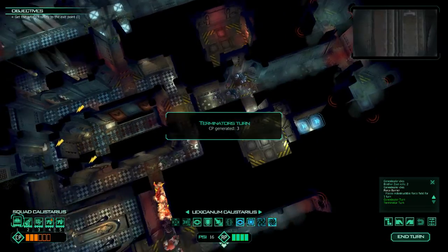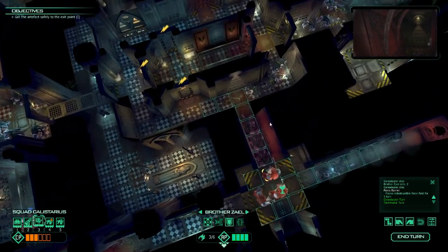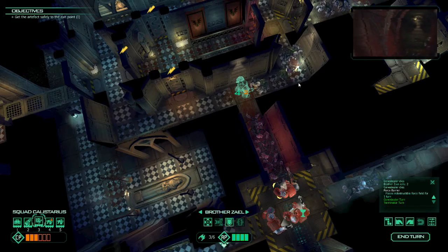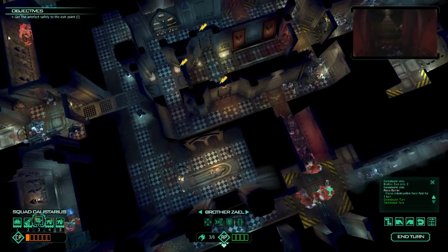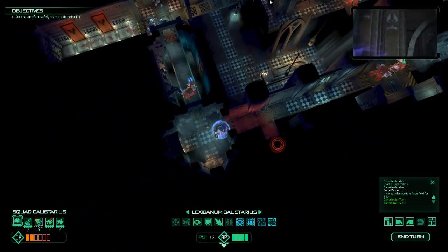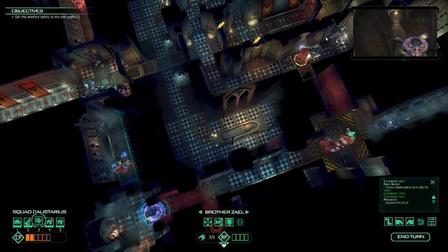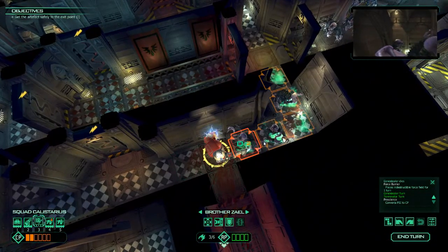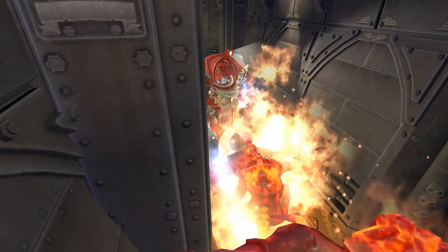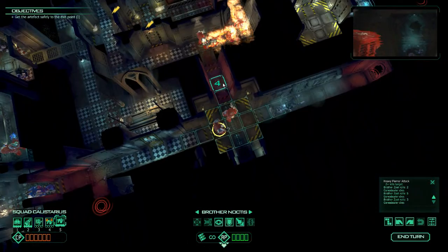This is why we want to get the flamer at the head of the column. With its three charges left, it should clear things. I'll get the librarian to convert his psi points into control points — that'll give us one flame attack. And there we go, that clears that area. We can finally move forward once again.